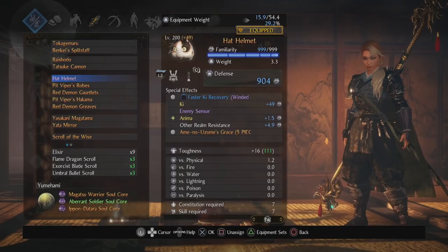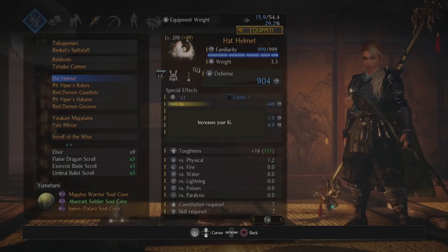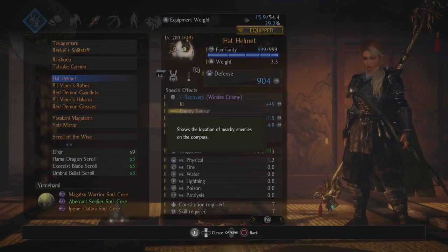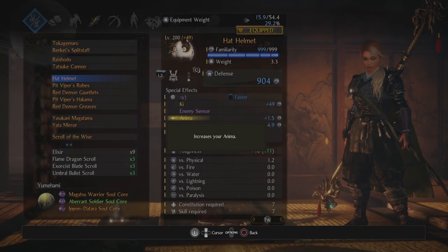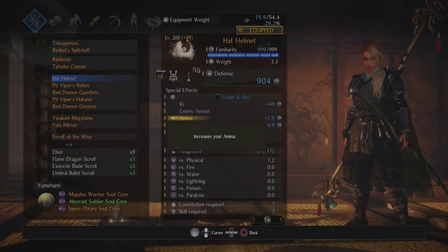Hat helmet — this is intentional. I like the hat helmet because it has faster ki recovery speed when I wind an enemy, so I get ki recovery and it's pretty great. I get more ki because I want as much ki as I can have. Enemy sensors so I know where enemies are. I happened to get starred anima which is great, and then maybe anima charge melee attack — I haven't had the luck for that but I don't really need it.